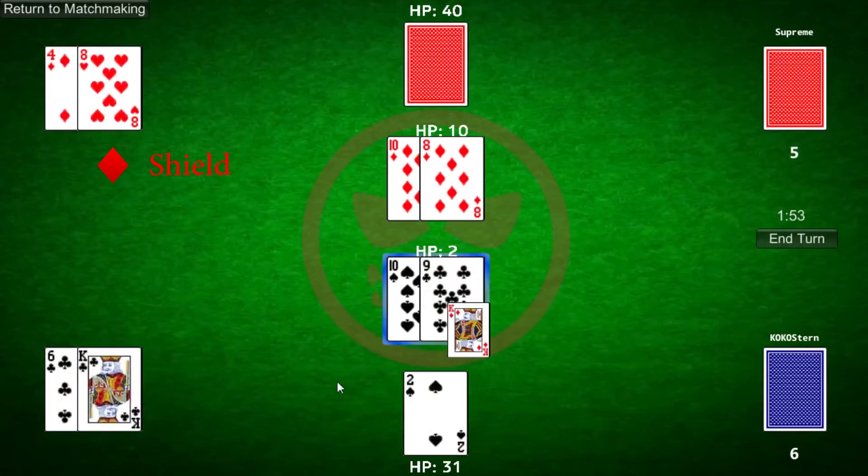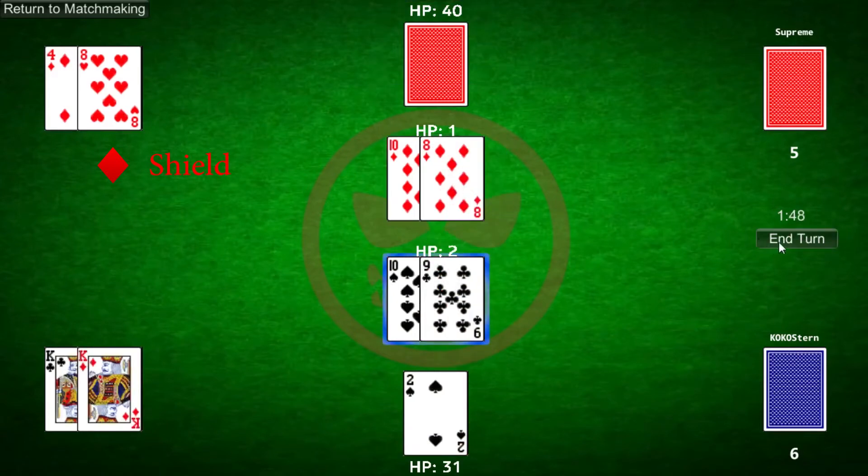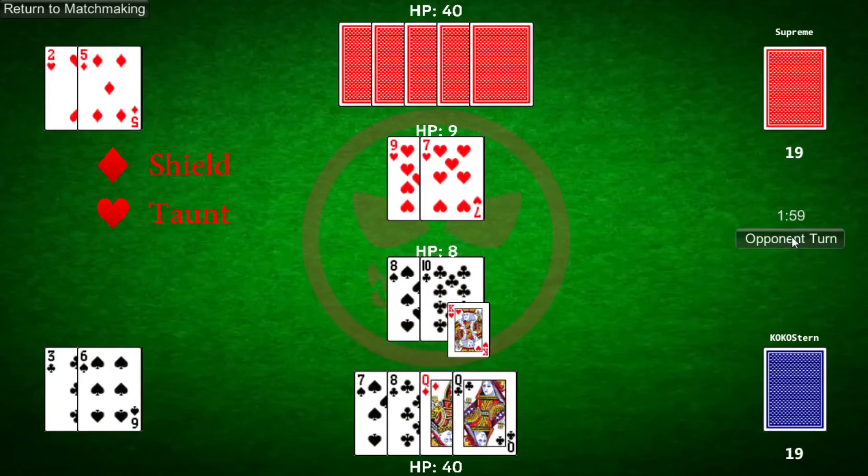Diamonds are a shield — they will defend the minion for one instance of damage, completely preventing that damage. Hearts are a taunt: your opponent must attack that minion and destroy it before being able to attack anything else.